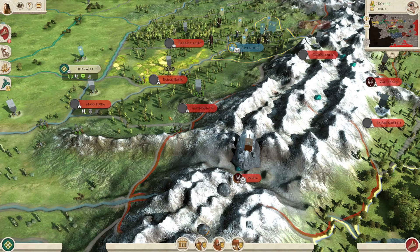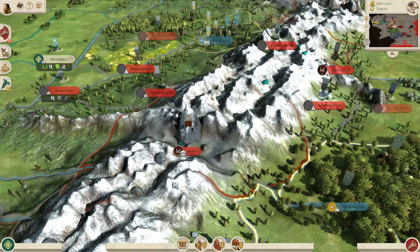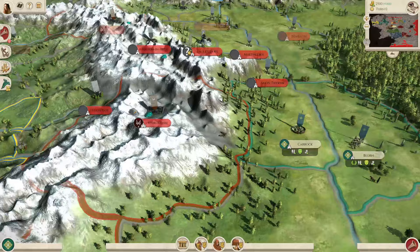When the Fellowship goes to this region, I would follow up with a supporting army so you can hold Moria. When the Fellowship takes it and then leaves to go to Lórien, it's quite difficult to hold because the public order is not very good. But yeah, I'd say go for these settlements.